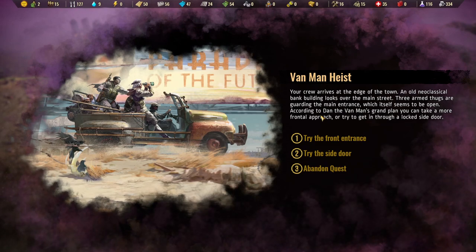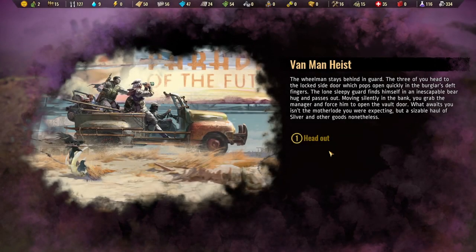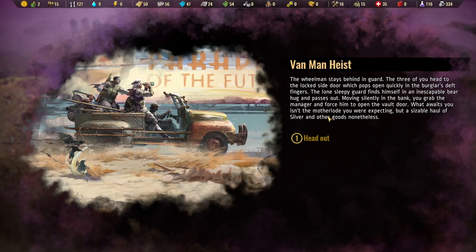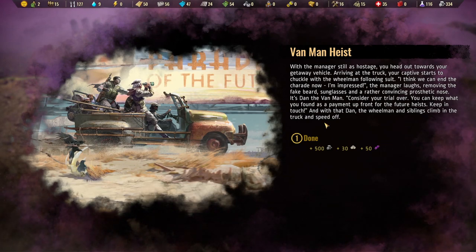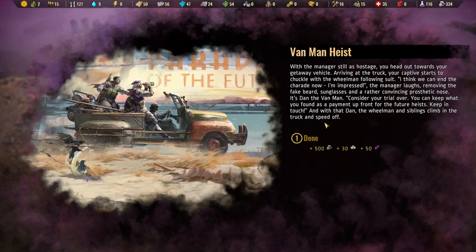The crew arrives at an old neoclassical bank building. Three armed thugs guard the main entrance. We choose the side door approach — the wheelman stays behind while the three of us head in. The burglar pops the lock, the lone guard is quietly put to sleep, and we force the manager to open the vault. The haul isn't the motherload we expected, but it's a sizable amount of silver and other goods. We head out with the manager as a decoy hostage.